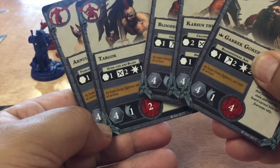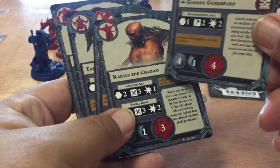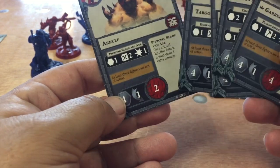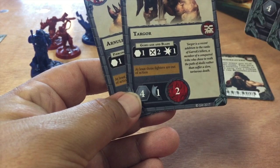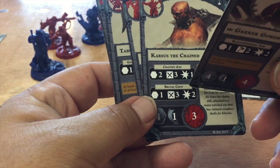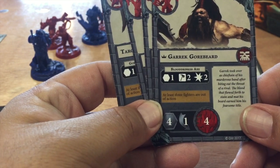If you look at the Blood Reavers, they've got four movement, one defense die, and they take two wounds. This guy can take four wounds, this guy can take three. You can see the weapons they're carrying: a piercing blade, an axe, a Gore Axe and Blade, a Great Axe, a Chained Axe, a Brutal Chop, and a Blood Drinker Axe.